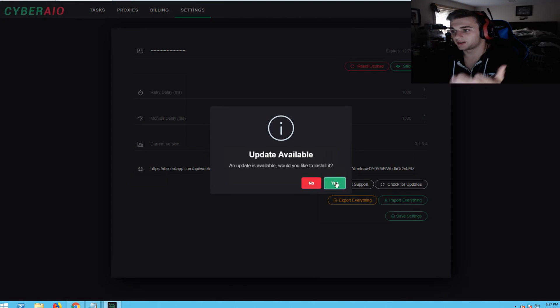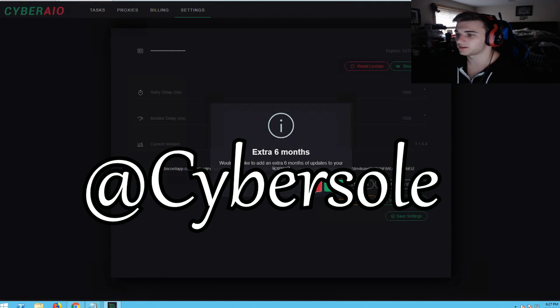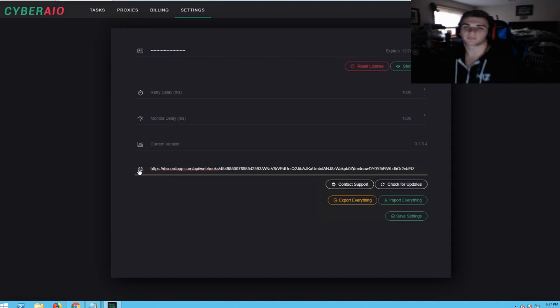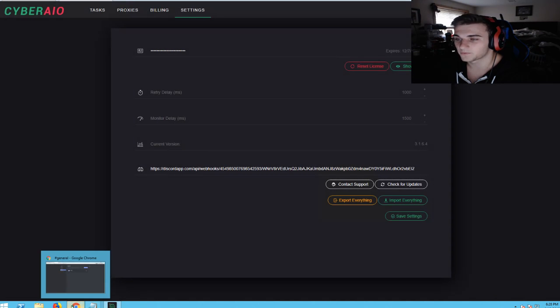Also I'll check for updates — there is an update available but I won't install it now since I'm still recording. I also have a renewal copy — they only sell renewal copies now, so there is a chance they are dropping. Be sure to follow them on Twitter, linked in the description. You can renew for an extra six months. To test your webhook, you see this little Discord icon in the bot — you click on it, it tests the webhook, and you'll see it says 'success' and it's sent.